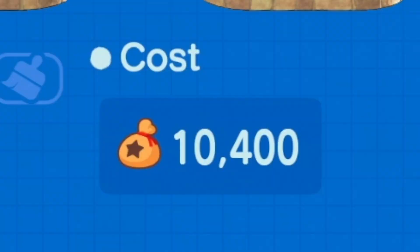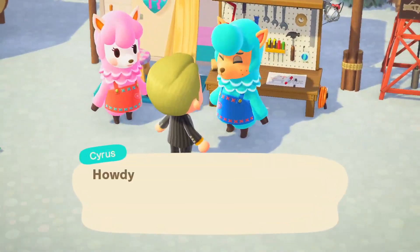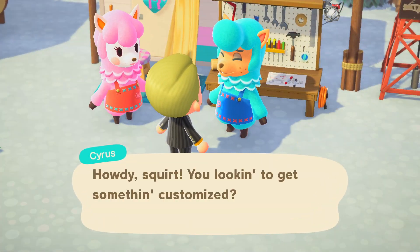Or do you want to spend a little bit extra money, not deal with Timmy and Tommy, and have Cyrus go ahead and customize this for you? That is an option. I just wanted to see — I wanted to make sure that Cyrus wasn't giving a better deal somehow.